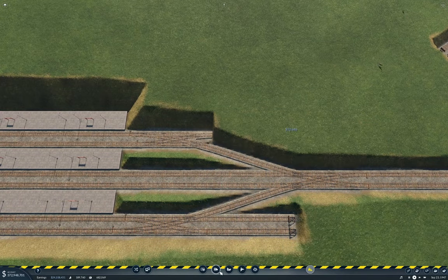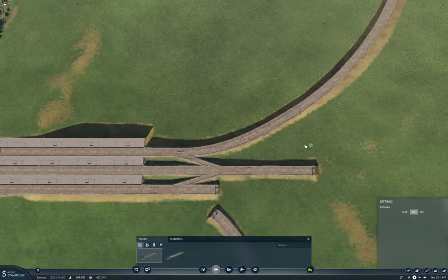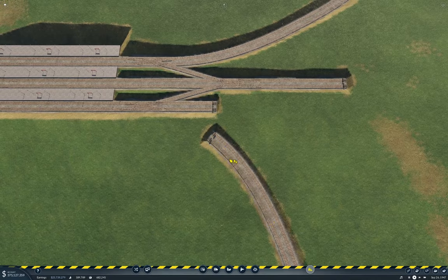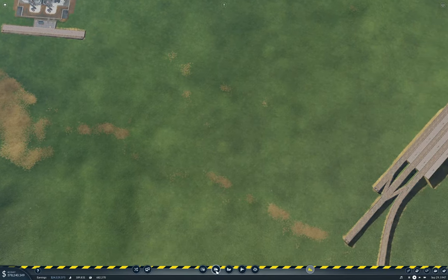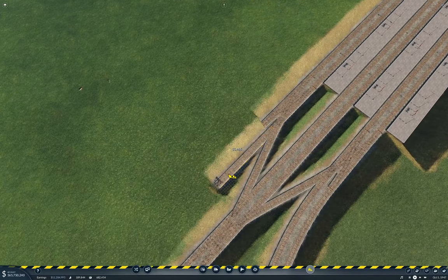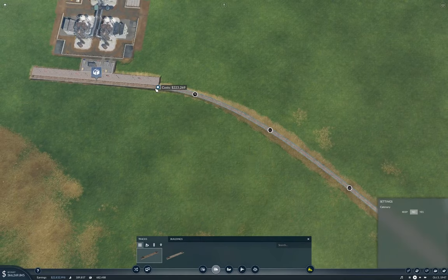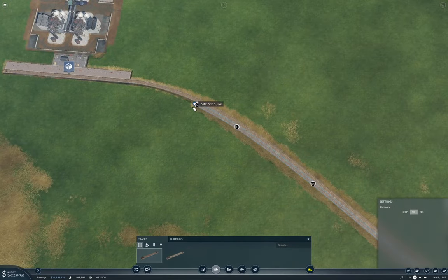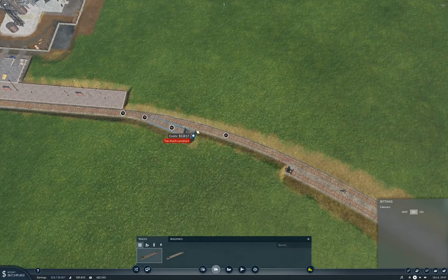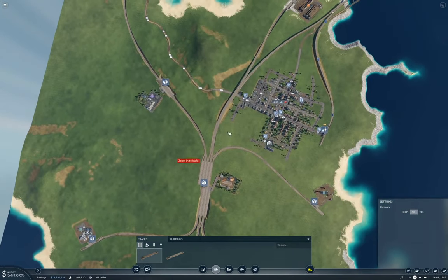I can take that out and wang that around there, and then this one around there. Let's try this again. Can I get this around to here? Well, I can — so let's do it. That's got that all connected up.